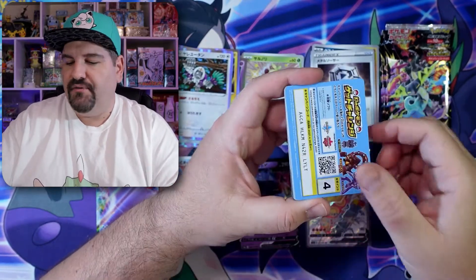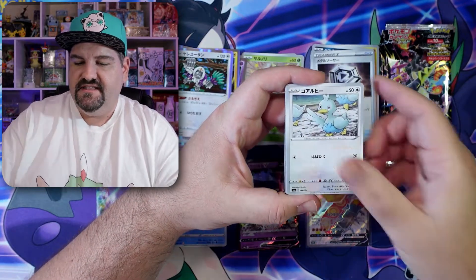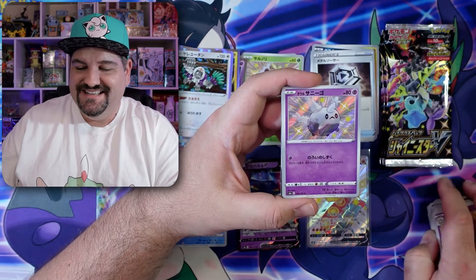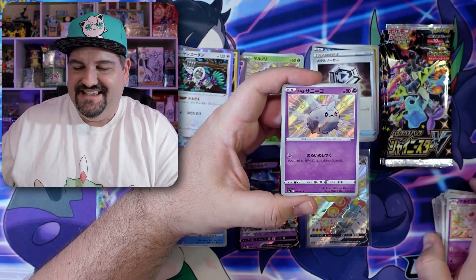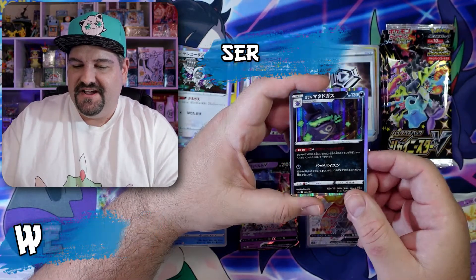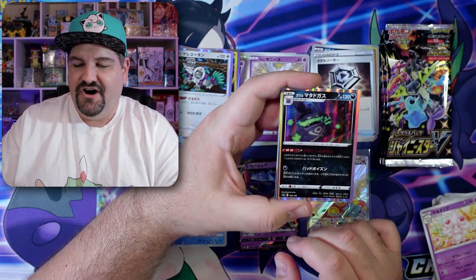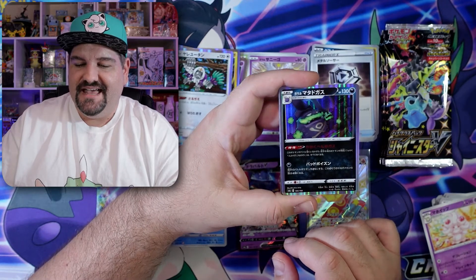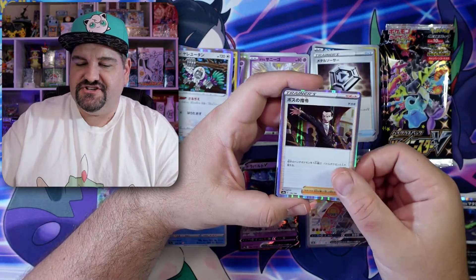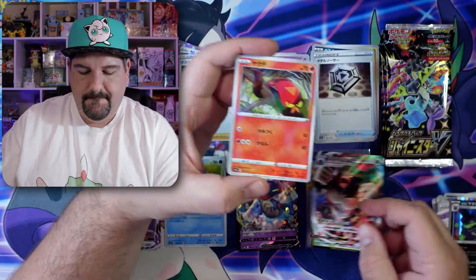I get Grapploct and Drapault names confused in my head for some reason — I don't know how to fix it. There's a Corsola — a little shiny Corsola in this pack right here, so very nice. We got another shiny. Oh, look at this Galarian Weezing — that is awesome. And there's a Giovanni. Very nice. And a VMAX Rillaboom. Boom!